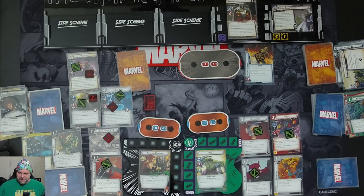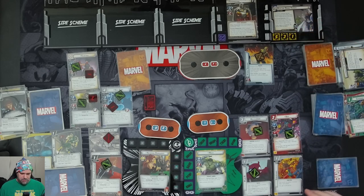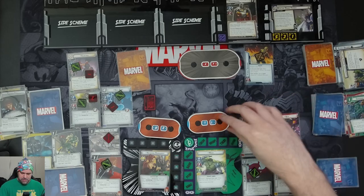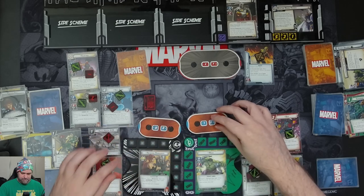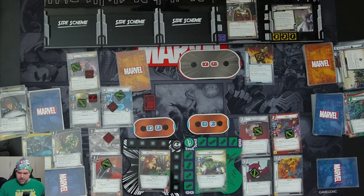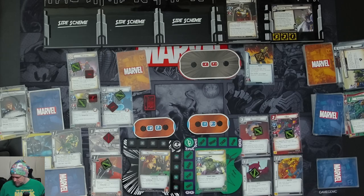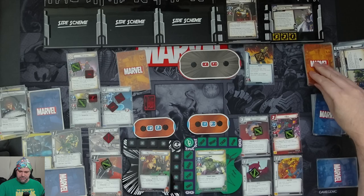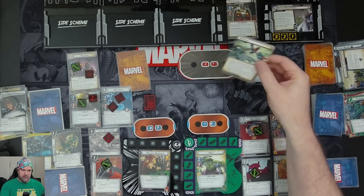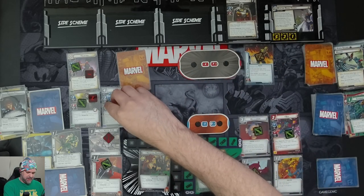We get two threat on the main scheme. Hulk elects to take a damage. Taskmaster goes to scheme but he's confused, then attacks Hulk. Nick Fury jumps in to defend — coming in for four total, just enough to knock out Nick Fury.